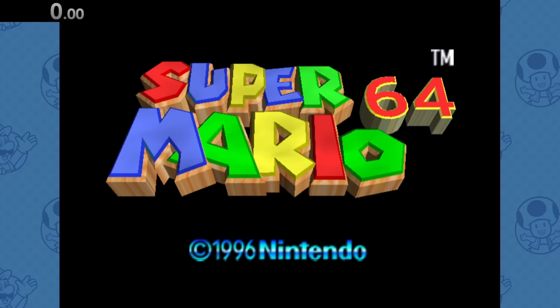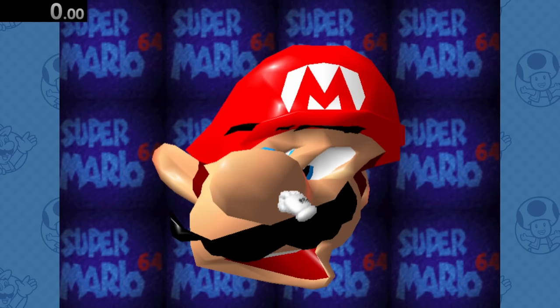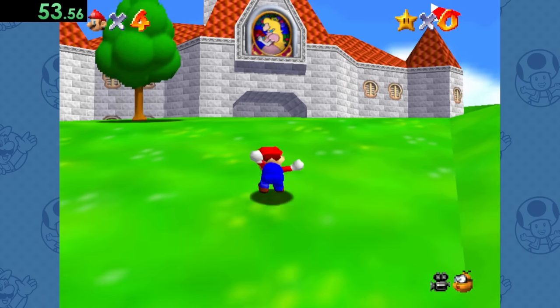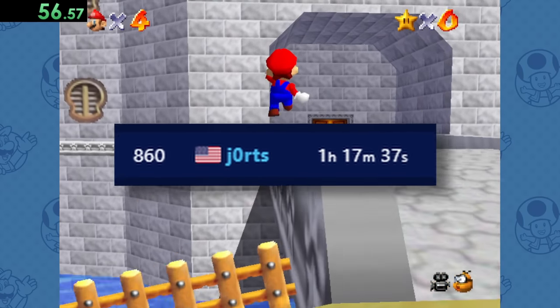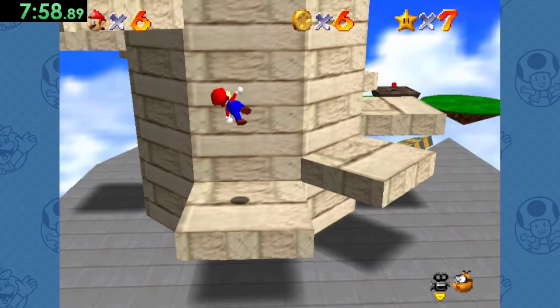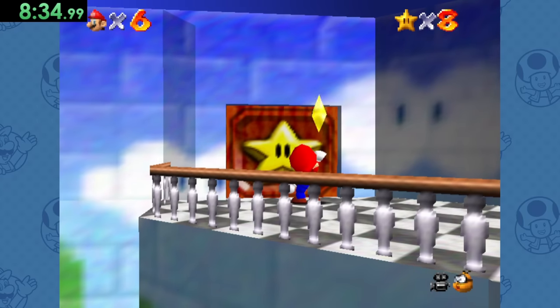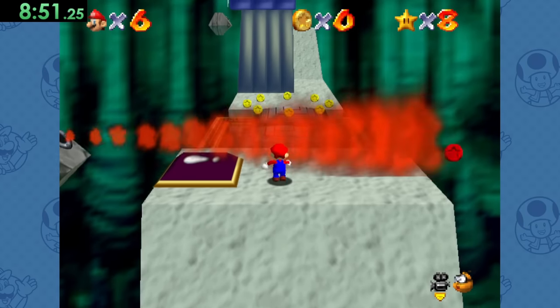Moving on to Super Mario 64 — here's a little fun fact: I actually dabble in some Mario 64 speedruns, and if I remember correctly, I think I'm, like, top 10 in the world or something like that. So we'll just do a few professional speedrunning tricks to get 8 stars quickly, which will give us access to the first Bowser level, where there is plenty of fire to touch.